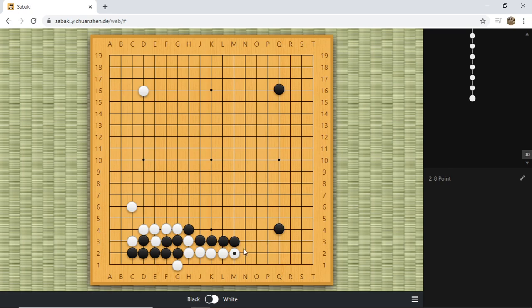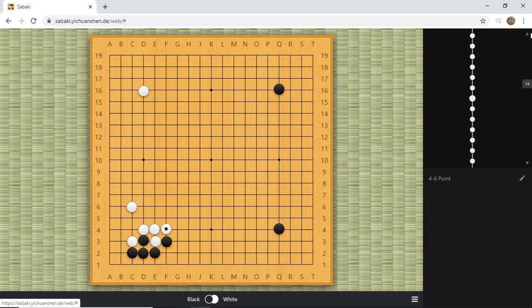We talked about why black cannot block here because of so many weaknesses. White will first cut here, and then there is a cut over here, a push here, and then an extension. Black's four stones are in trouble, and there is a P3 that is a very serious weakness. Also these three stones are not settled — very difficult for black, because the Q4 stone is not really helping the fight. If you want to check the very detailed fight of this, just go back to my Joseki Lecture 16.